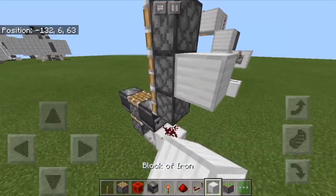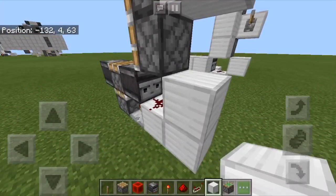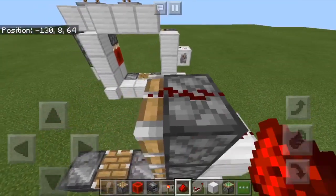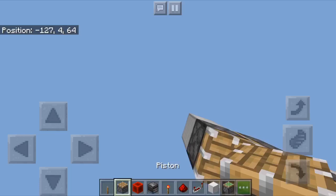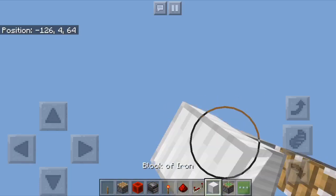Now put 2 blocks of choice, one there and then one there. On top of those, you're going to put redstone dust, and then on top of that piston redstone dust. Now put a block, piston, 3 blocks in a row like this.